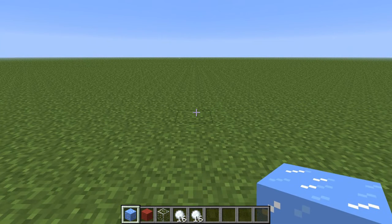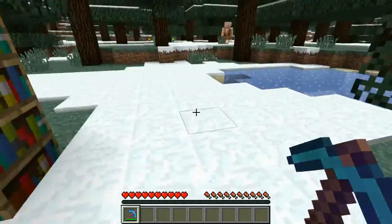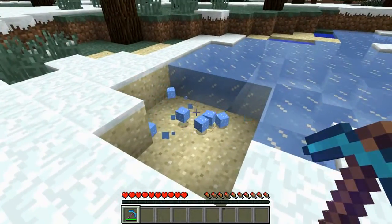The only way I know how to get ice is with a silk touch pickaxe, and you're gonna have to be in a snow biome so that the ice doesn't melt. But since I am on creative, it will not melt. So I'm gonna show you guys how to do that right now. All I did was go ahead and enchant a diamond pickaxe and got the silk touch one, and as you can see, you can go ahead and mine your ice that you will need for the golf course.